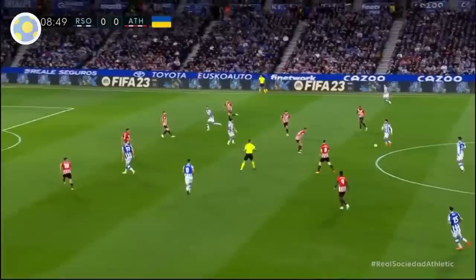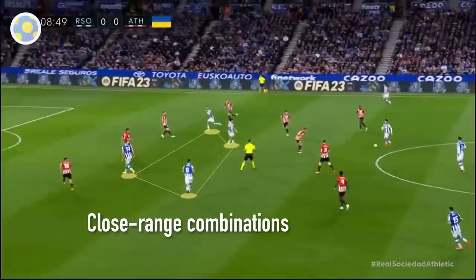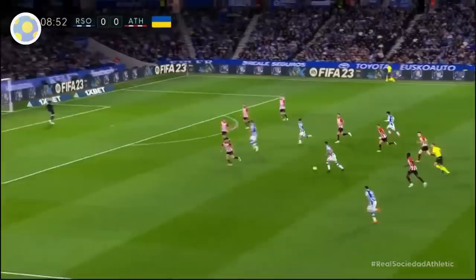Rather than generating space using overloads and switches of play, Real Sociedad are much more interested in close-range combinations. They want their attacking players close to each other, between the lines, and ideally in more central areas. Because if you can achieve that — if you can end up running at your opponent's back four with forwards ahead of you — you pose more of an immediate threat than if you've got a winger out wide with the ball. Of course, that's easier said than done. So how do La Real achieve this?